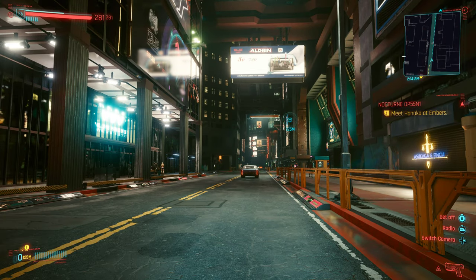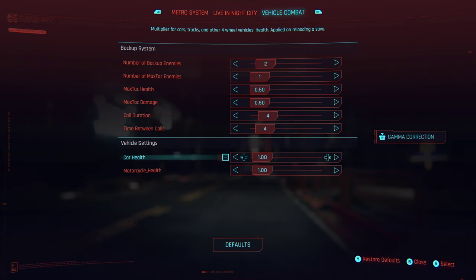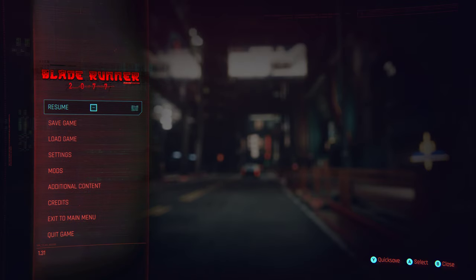So you can go to the mod menu and see there are 10 backup enemies — that's a bit excessive, so let's put that down to about 4. You can change the health, the max attack, and what happens when you reach the maximum star level. Let's put that down to 2, and adjust the call duration time between calls — that's not the default — and move that up a bit to see what happens.